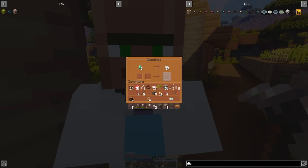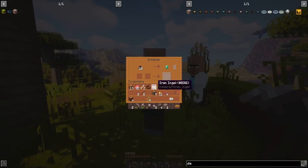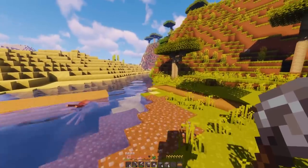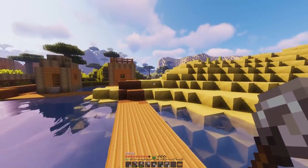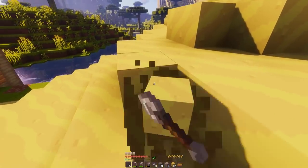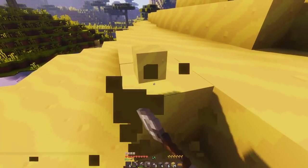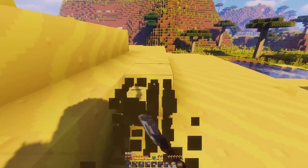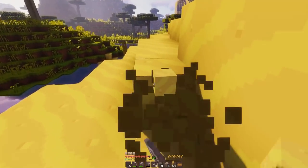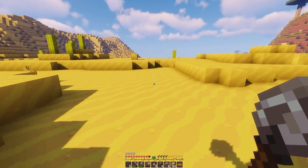Three emeralds for 17 storage discs! 22 coal for one emerald - so if we get coal... 18 coal for one emerald, 15 glass gives us two emeralds - and we're in a desert! We want the 15 glass for two emeralds trade, and three emeralds gives us 17 storage discs - that is the trade of a lifetime right there. Because they're annoying to make - you need basic circuitry, then redstone, iron, and gold. If you can just trade glass for them, that's a win!